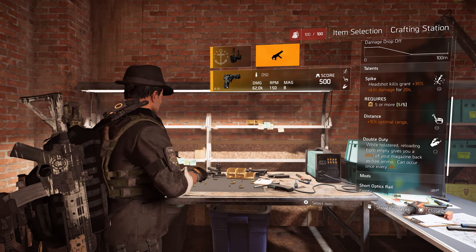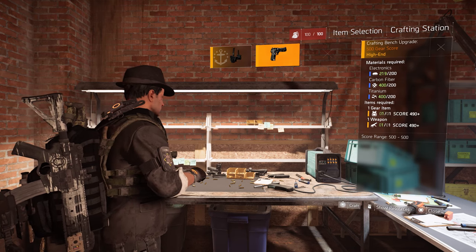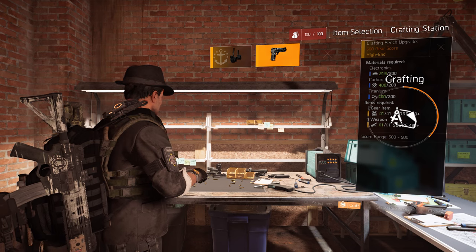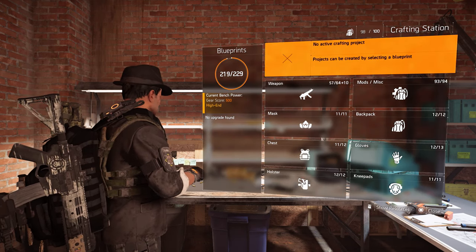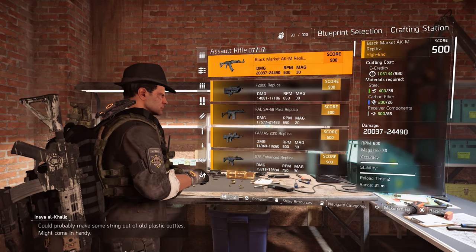Just select your gear piece above 490 and select your gun above 490. Don't hate me, it's a D50 — I know, guys, I know. After that, just hold your square button and you've upgraded your bench to gear score 500.